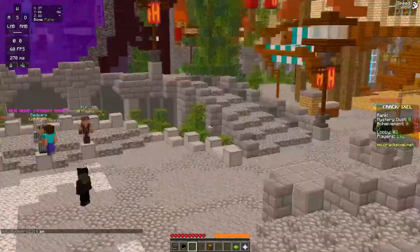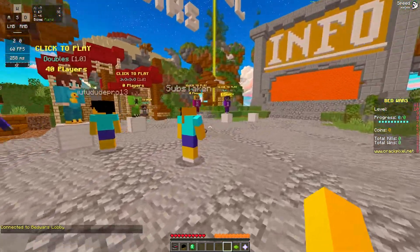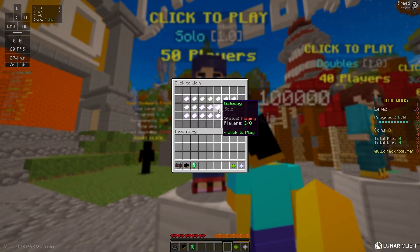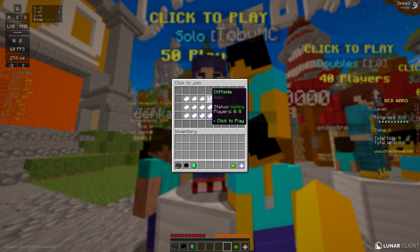Wait, this is just a Hypixel lobby — a regular Hypixel lobby. The only thing that isn't here is Dream Modes. Wait, we can use Map Select? No way. This is pretty cool actually.